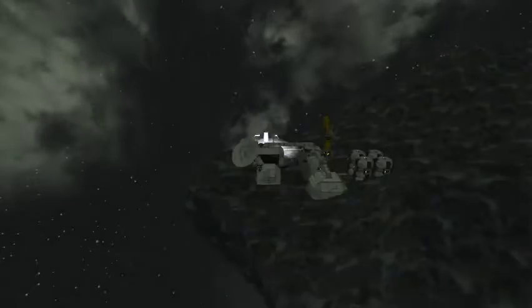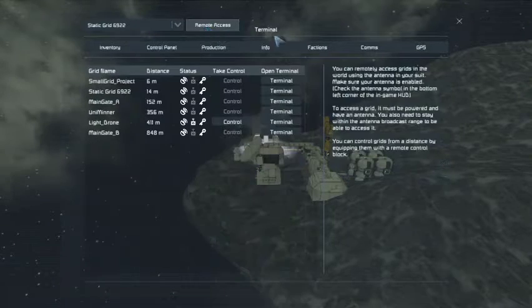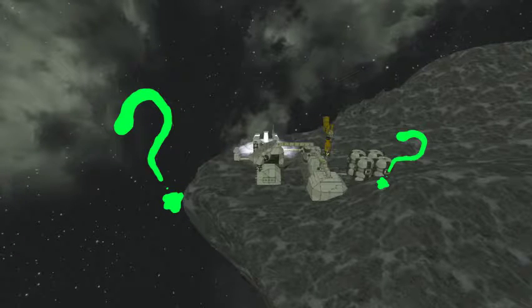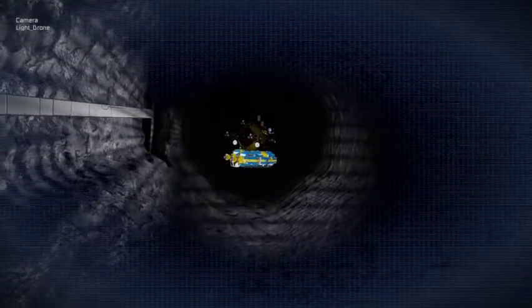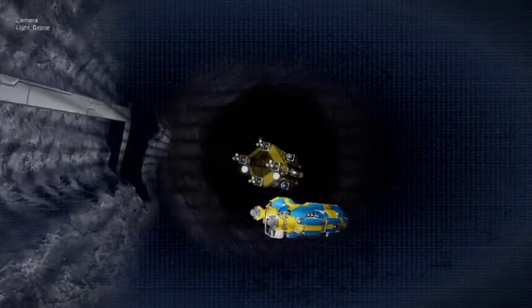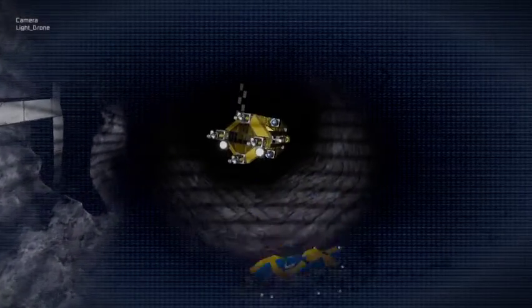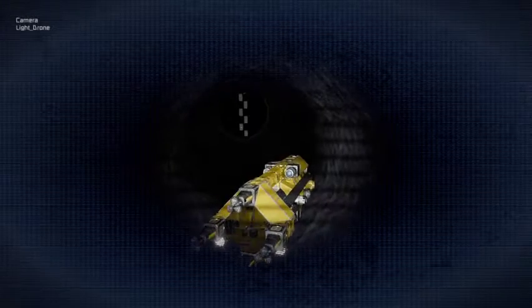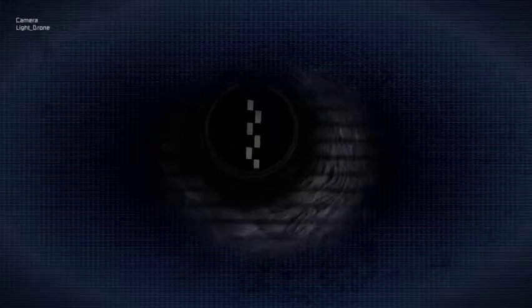Let me go fetch the drone and bring it back up here so we can have a look. Menu control - let's take control of the light drone. We've got control of the drone. It is down in the tunnel where we're busy drilling a new hole, a new tunnel side shaft from the main entry and exit shaft. There's the Uniminer and the DLT - the Digger Loader and Transport.